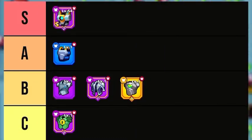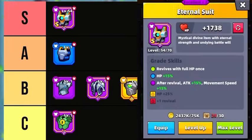In the S tier is the Eternal Suit. An excellent grade Eternal Suit can revive your hero once with a 15% attack increase and a 15% movement speed increase. A legend grade Eternal Suit can revive your hero a second time. Nothing beats reviving in a battle for free with additional buffs.